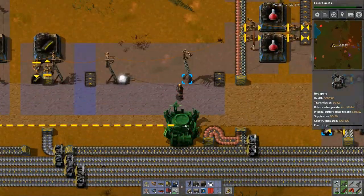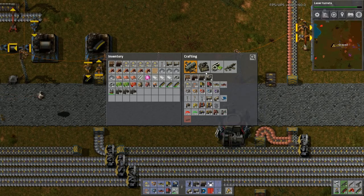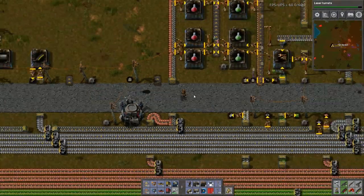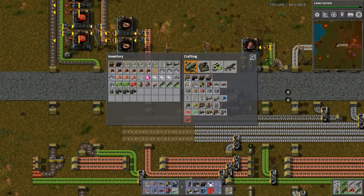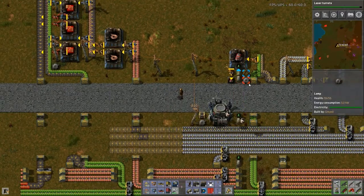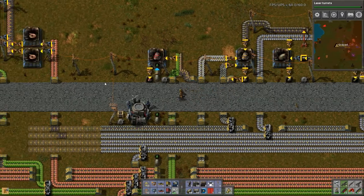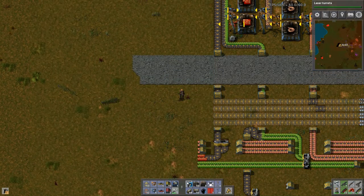We're actually just going to put this right here. We need power. Let's power up this roboport. Now these robots came over here — notice how they grabbed the transport belt and they're now going to place it down over here — which is excellent, it is perfect. Let's make some more flying frames. These are slow — these are the very first generation of robot, it's going to take them forever to fly back and forth. However, I no longer need to actually construct any of this; it will be taken care of by the robots.